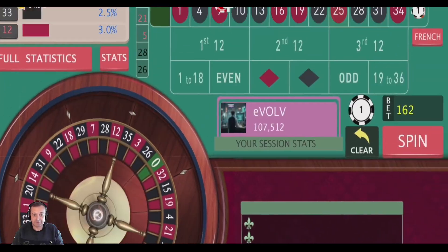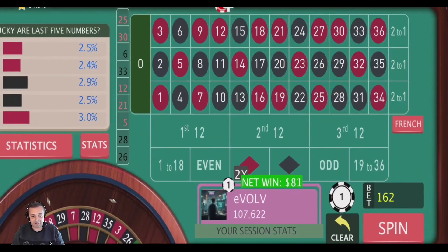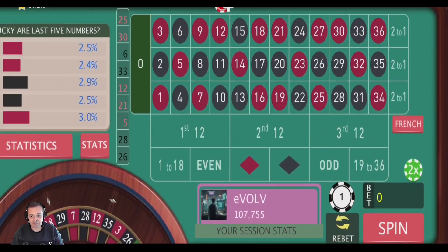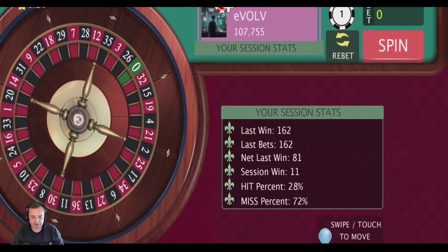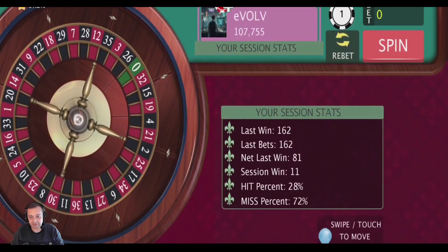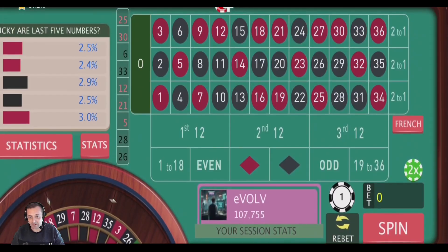25 red — that's a win. Net win: 81. So it goes to show that with a level four recovery system, you'd have walked away with quite a big loss. But with a level five recovery system — which is huge risk — it worked. You would have walked away with 11 units profit in a little over 10 minutes.